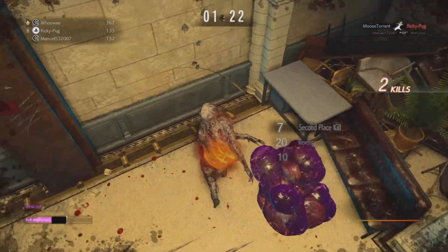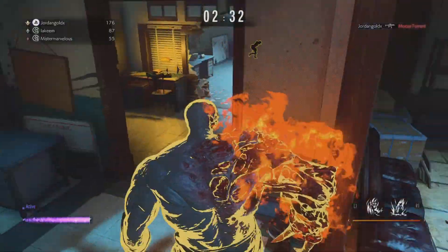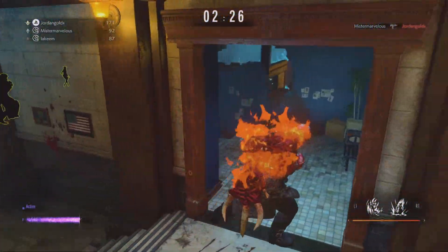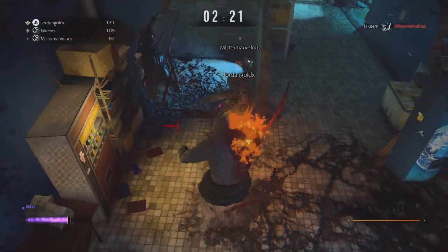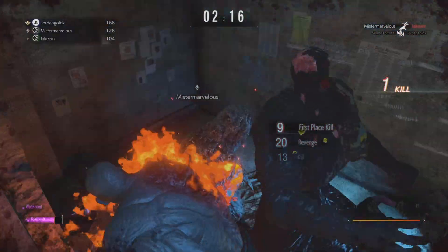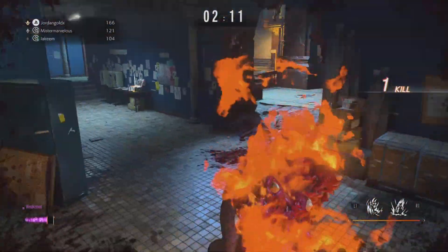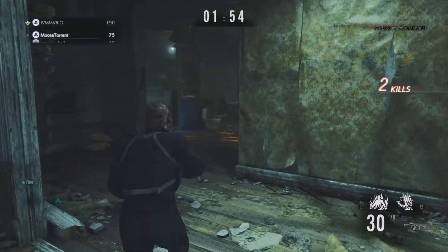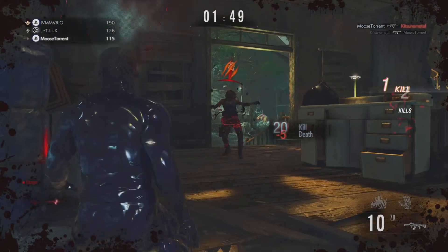How it works is you play as a Resident Evil character — Chris, Leon, Claire, Jill, Ada, Hunk — and after you die you transform into a creature. As you can see, now I'm Tyrant and I am slashing everybody. They're trying to hide in the closet but you can't hide from the Tyrant's Claw. The more purple vials you pick up, the stronger your creature becomes. Right now I'm Chris but I have no vials, so when I die I'm probably gonna be the base level Molded guy.